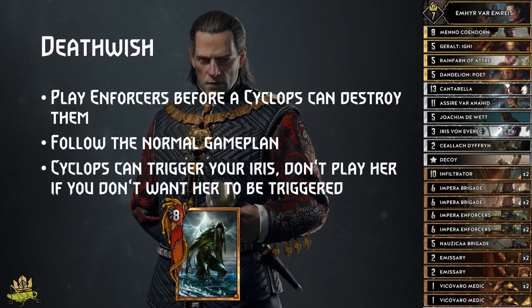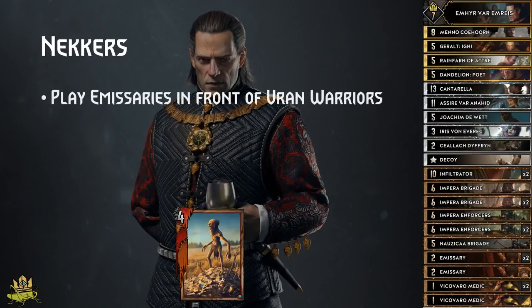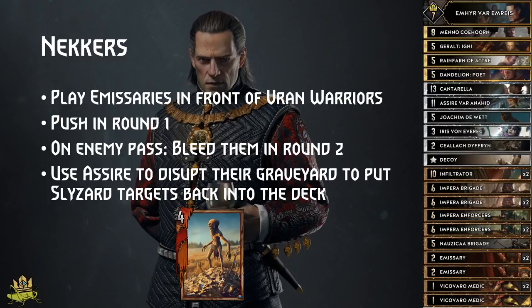Beware that Cyclops can easily trigger Iris for you, so only play her when you have 5 units on the board. Neckers: playing Emissaries in front of Renvri allows you to use Enforcers onto a different target and also forces your enemy to play more Consumed units to complete their setup. Push in round 1, because your engines provide really good value and your spies will disrupt them. If the enemy passes, push round 2 and bleed him off as many key cards as possible. Use Assyra in round 3 to disrupt the graveyard and put Slicer targets back into the deck.